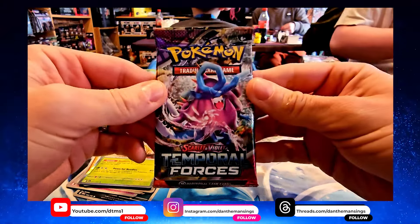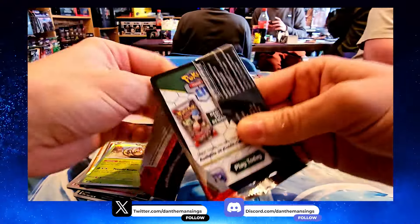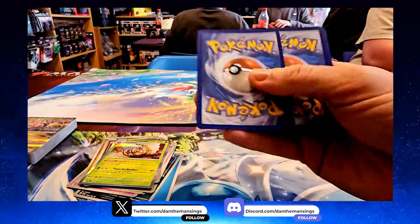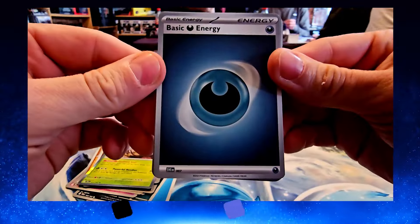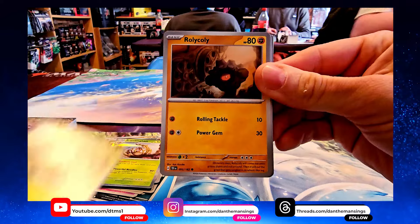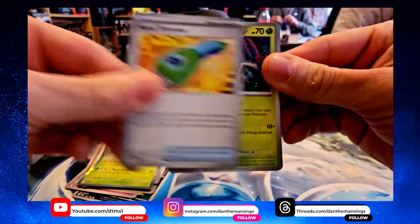Loving the artwork so far for this brand new Pokémon set. Let's see what booster pack number two has for us. Get that foil off, turn it around, put the energy in the front — yes, we get a Dark Energy!